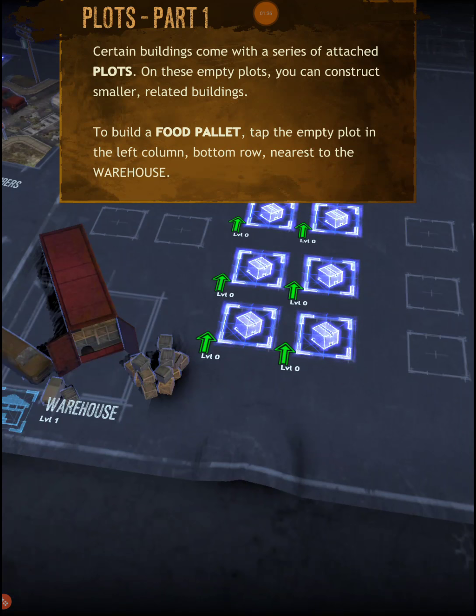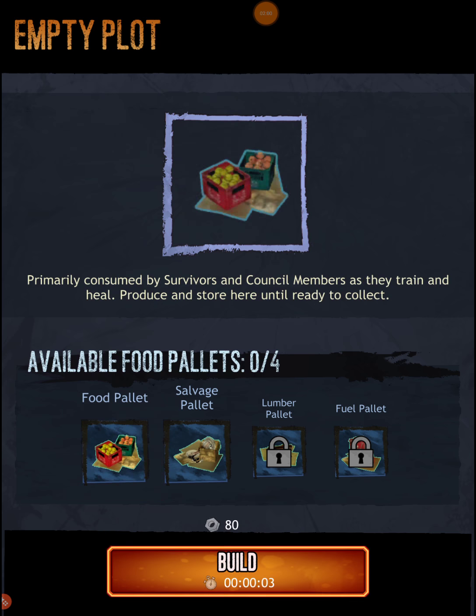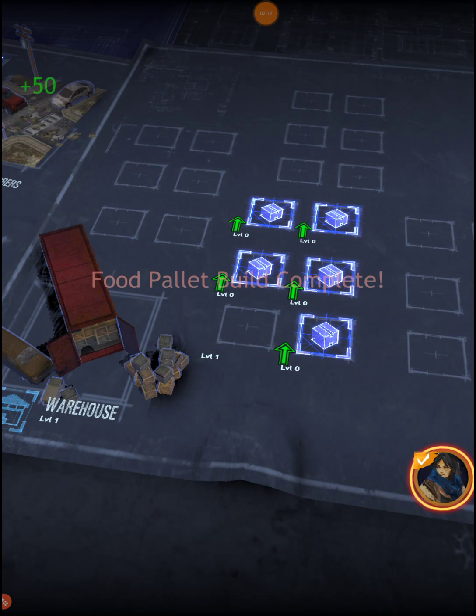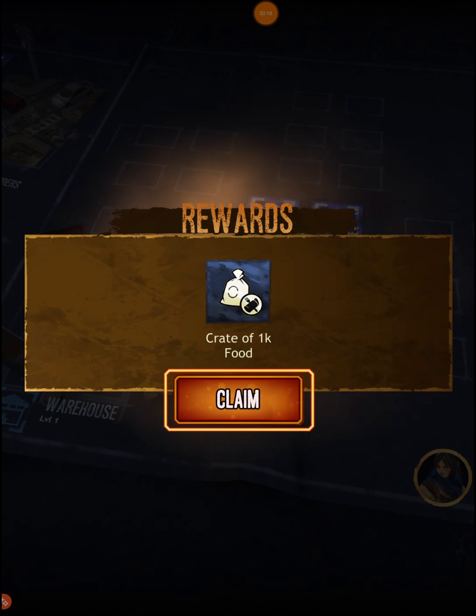Certain buildings come with a series of attached plots. On these empty plots you can construct smaller related buildings. To build a food pallet, tap the empty plot in the left column bottom row nearest to the warehouse. Construct the pallet to begin generating that resource over time. We're gonna go ahead and build that — it's only three seconds. We can actually finish it for free. The food pallet is claimed for free, of course — not gonna pay for any of this stuff.